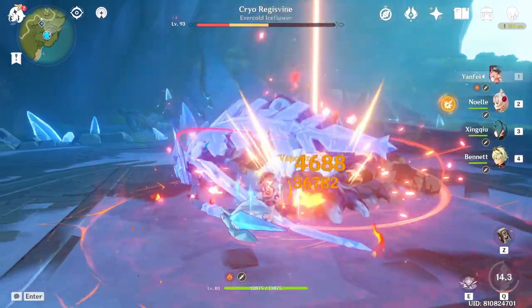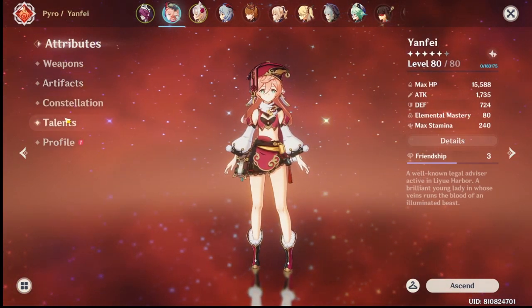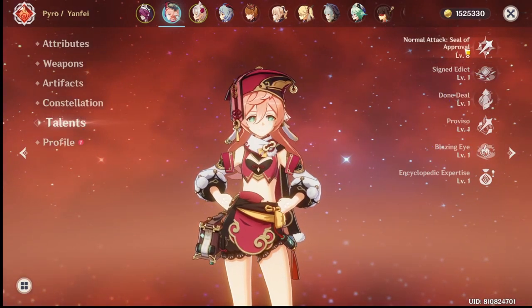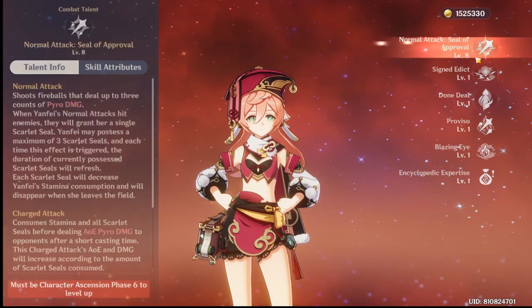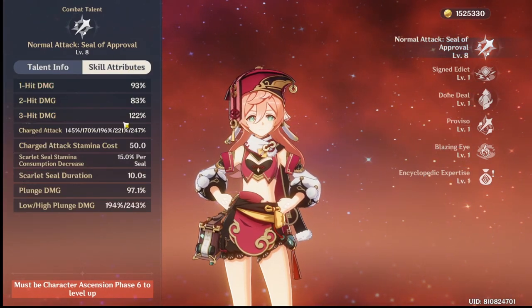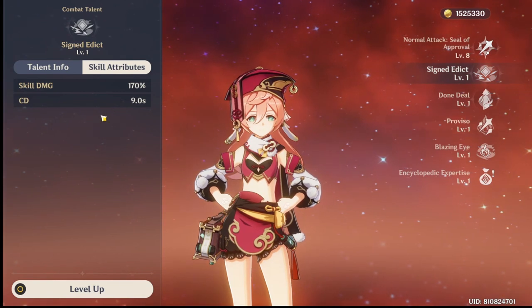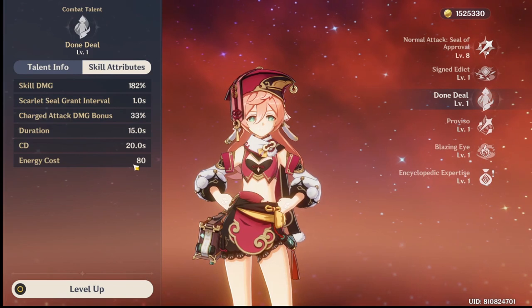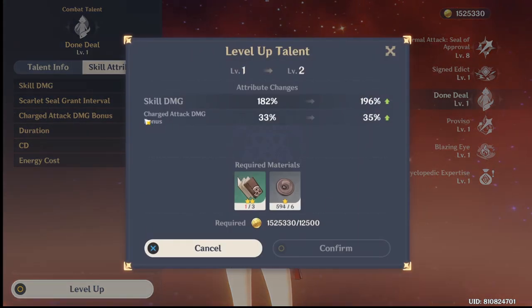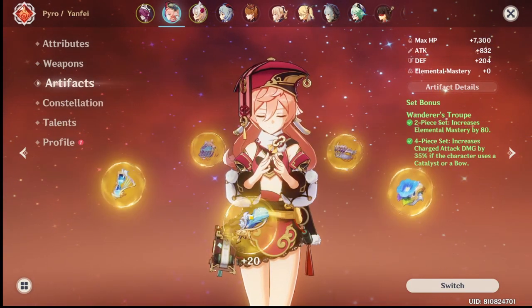She's not level 90 yet and I haven't maxed anything apart from her normal attack, which is at level 8. Her E is at level 1 because the cooldown doesn't change with levels, and her Q is also at level 1 because the only thing that changes is the charge attack damage bonus.